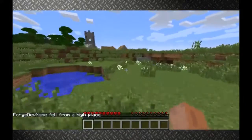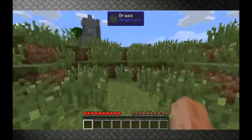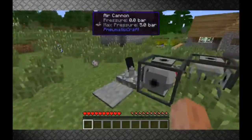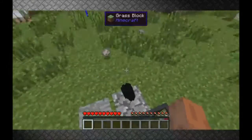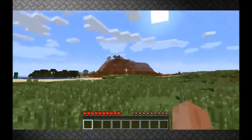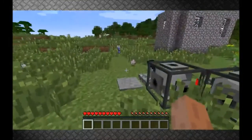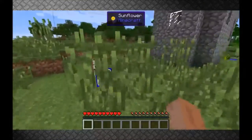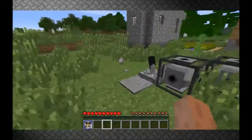As the cannon is really early game, I think it is a neat solution. There probably are more ways to use this, maybe for transporting. You can cascade these and put them next to each other, so fire to another cannon and whatever — I'll let you do the creative part.